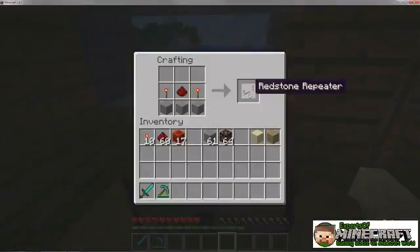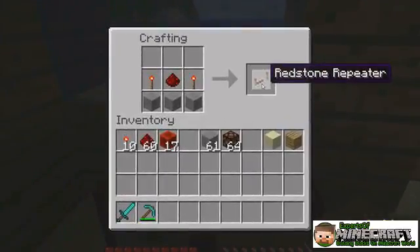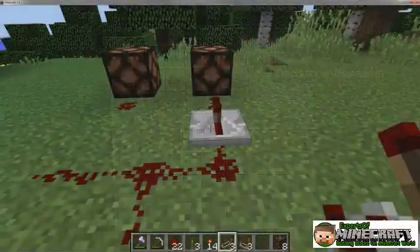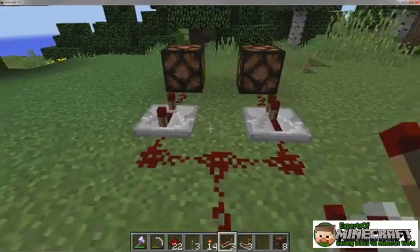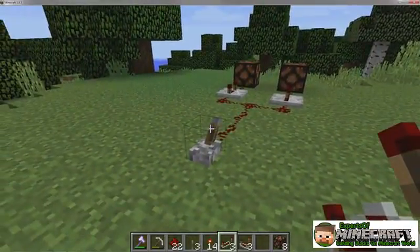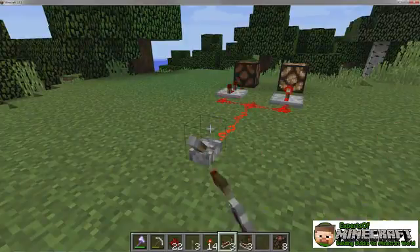Redstone repeaters are small and versatile, which is important for efficient and compact designs. A single repeater requires two redstone torches, a lump of redstone dust, and three blocks of stone. A redstone repeater is a gray panel that can be placed on most standard blocks. Repeaters can only be powered from the back and can only transfer power to the front.